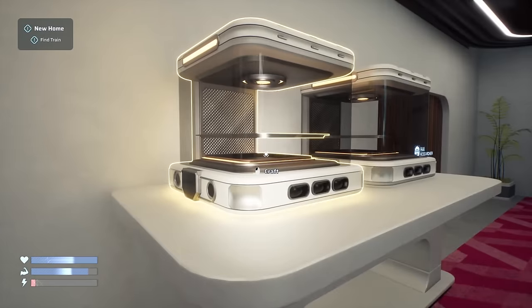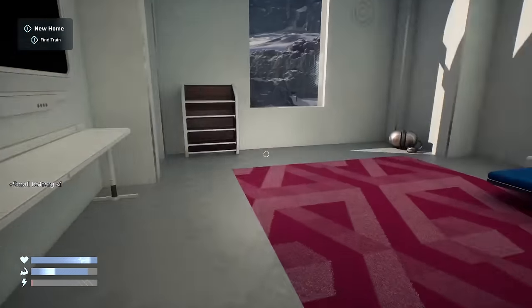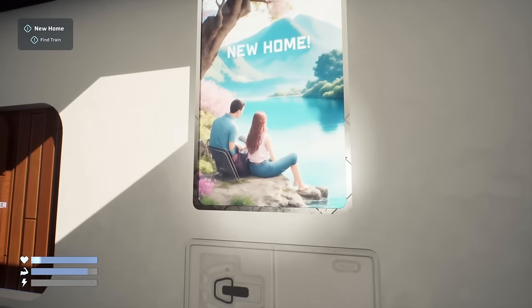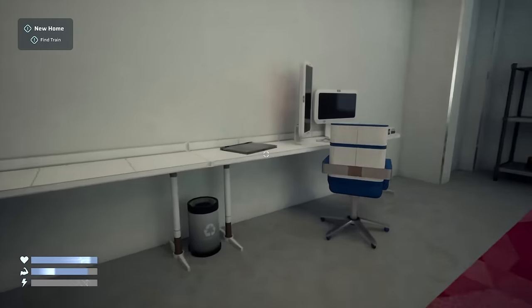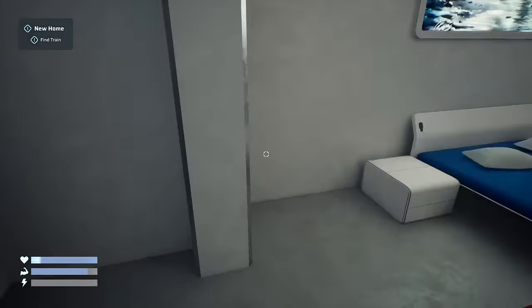Yeah, so it seems like people may have just bailed. So what can we craft? Energy drinks, but it requires Shadow Breeze and material. I've probably got plenty of other stuff. Alright, I've probably got plenty of energy drinks already, so I don't think I need more. New home. Oh, so yeah, the world probably froze over, and so everybody moved up to that bio ring, leaving the main character suspiciously behind for some reason.